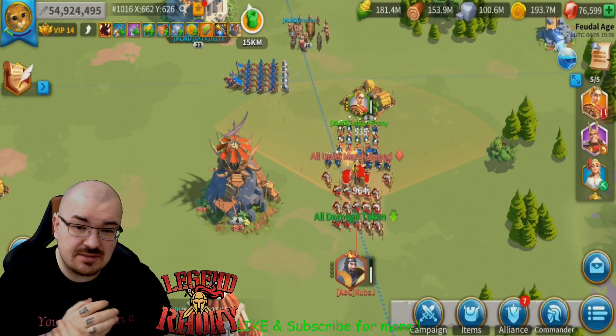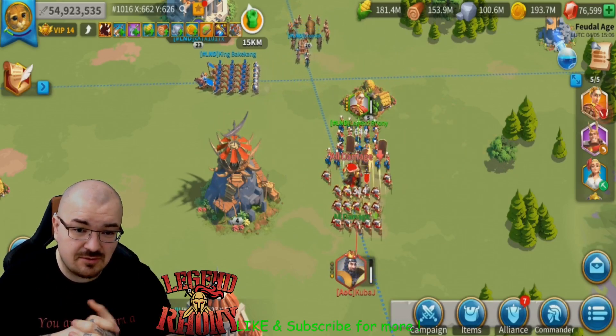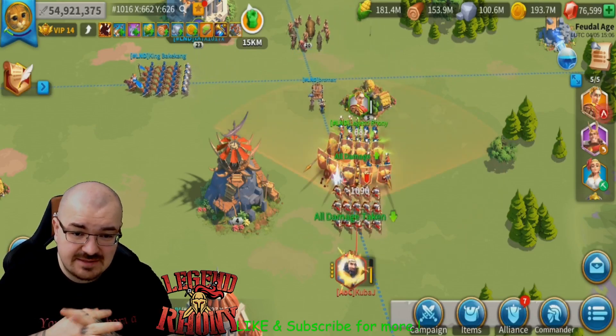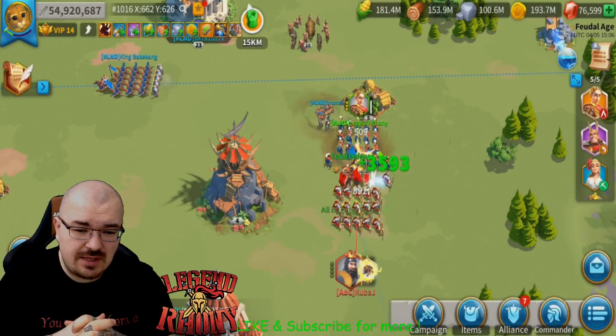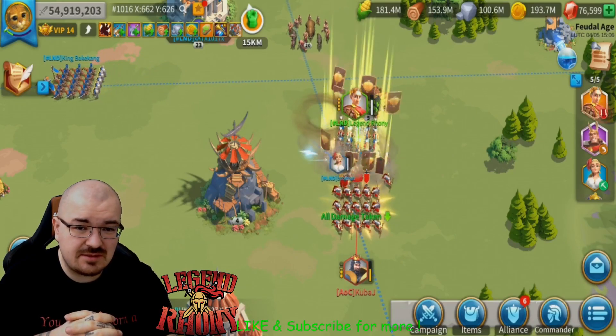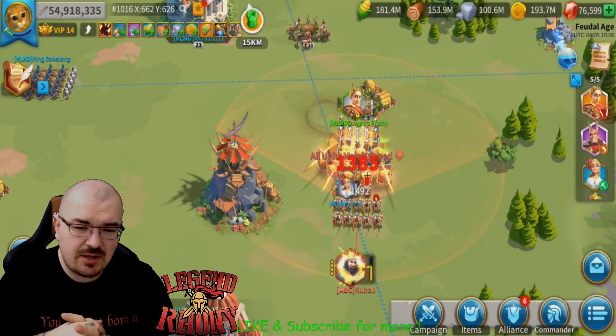It's like 1000, 1000, something like that — and look at that, he is going on yellow already. He's literally not managing to heal as fast as I do damage. So that's an insane amount of burst damage that Julius Caesar and YSG have.